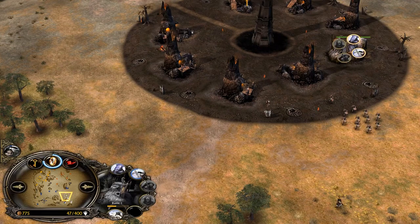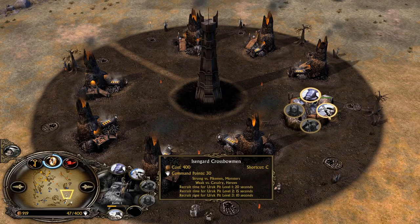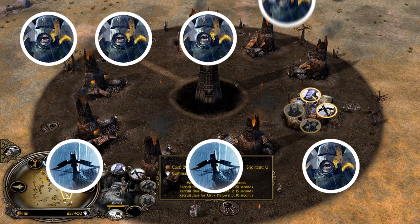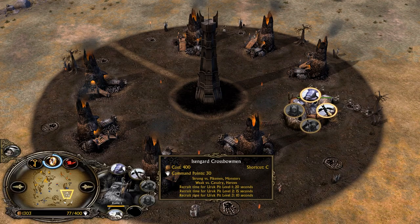He needs to recruit crossbowmen. In order to get the Uruk pit to level 2, you need to recruit units worth a thousand resources — so you can recruit two crossbowmen and one Uruk, or five Uruks, or three crossbowmen. You just need to spend a thousand to get it to level 2.